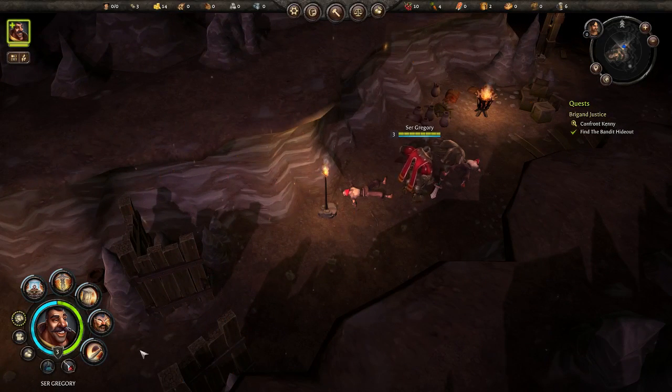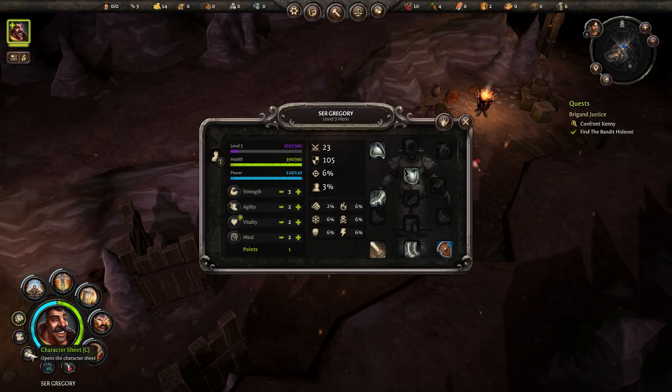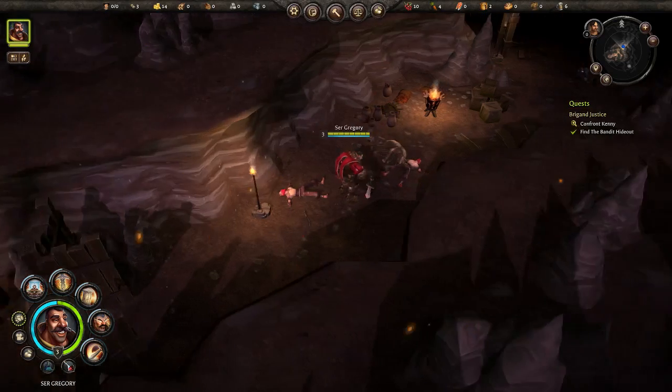Let's now level up Sir Gregory. I think I want to give him more Strength because he does more damage. Agility would give him better defense, Vitality gives more life, and Mind is for casting buffs and attacks — but I'm going to go for Strength for now. I want him to be a damage dealer. His attack did go up — not by much, but that's good enough. He's got more hit points now: 390. Cool, let's carry on.